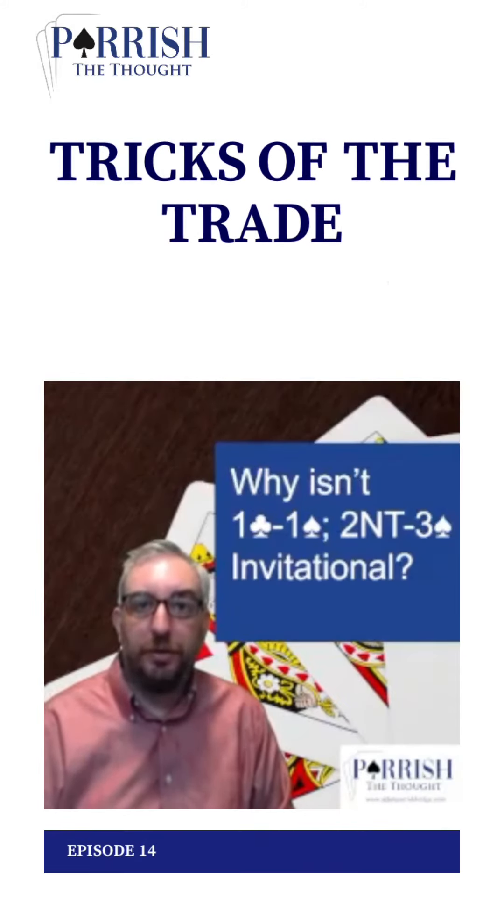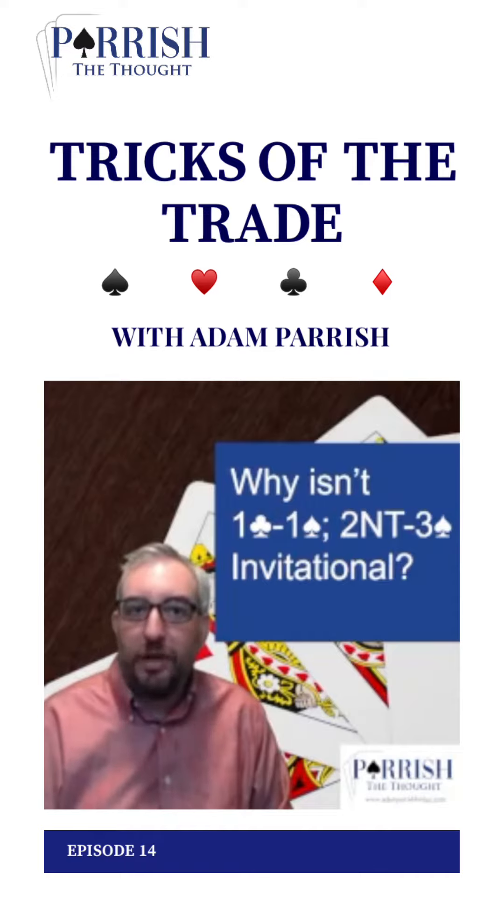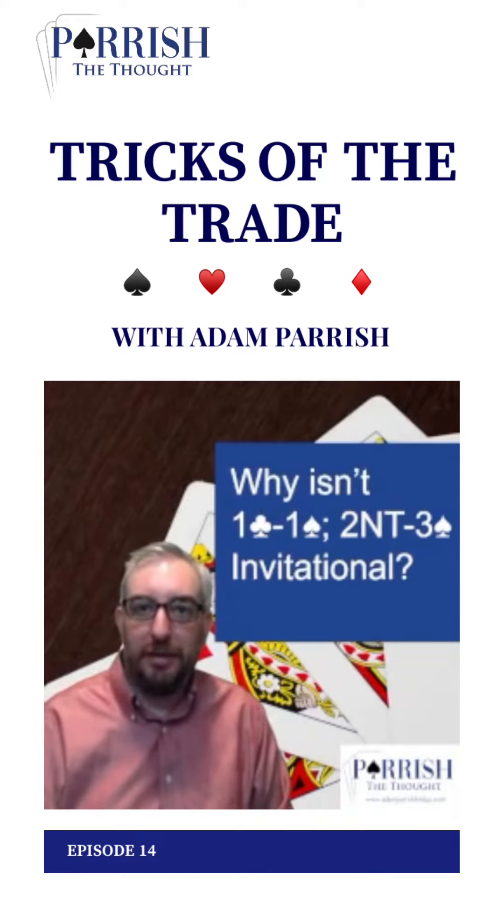When opener rebids 2NT, showing 18 or 19 points, the only part score we can stop in is 2NT by passing. Every other bid is forcing to game, including rebidding your major, which is a slam try. A club, a spade, 2NT.